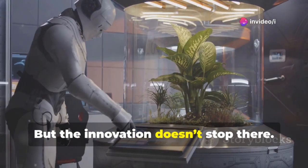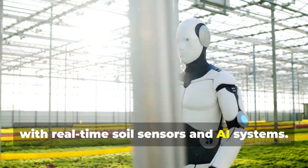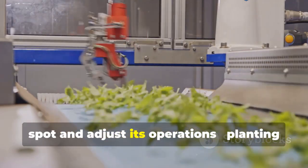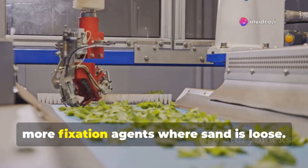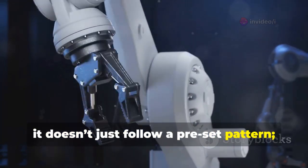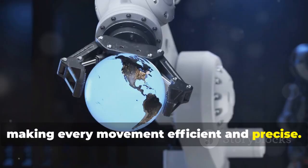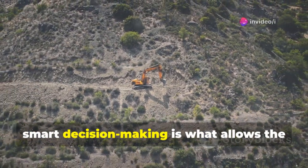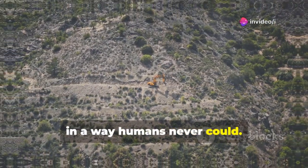The innovation doesn't stop there. The Jumong-301 is equipped with real-time soil sensors and AI systems that can analyze soil conditions on the spot and adjust its operations — planting deeper where water is scarce or spraying more fixation agents where sand is loose. In other words, it doesn't just follow a preset pattern; it adapts intelligently to the environment, making every movement efficient and precise. This combination of mechanical power and smart decision-making is what allows the Jumong-301 to tackle deserts in a way humans never could.